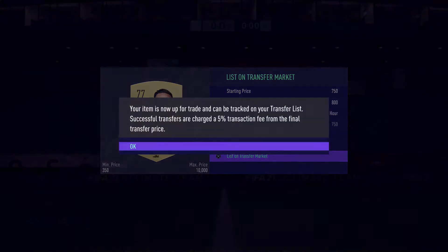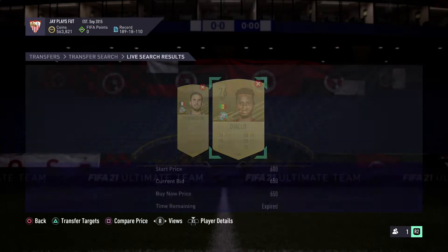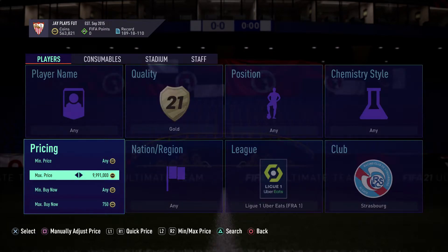Thomasson is up on the market already. He could have been an amazing card since we've even sold some of them for 850 coins.